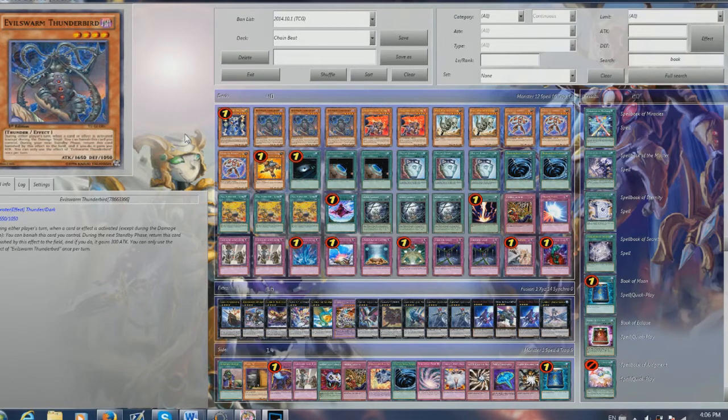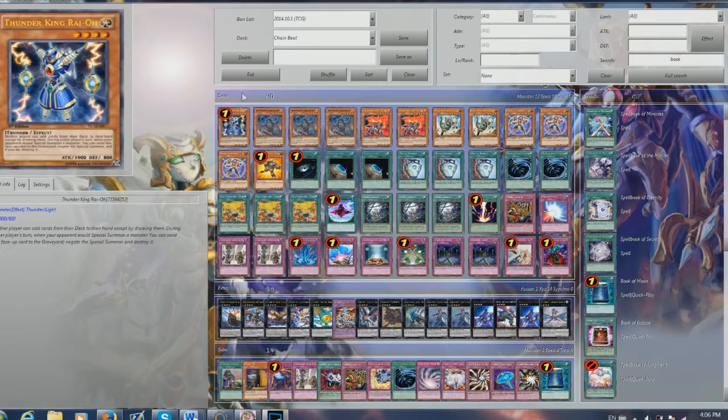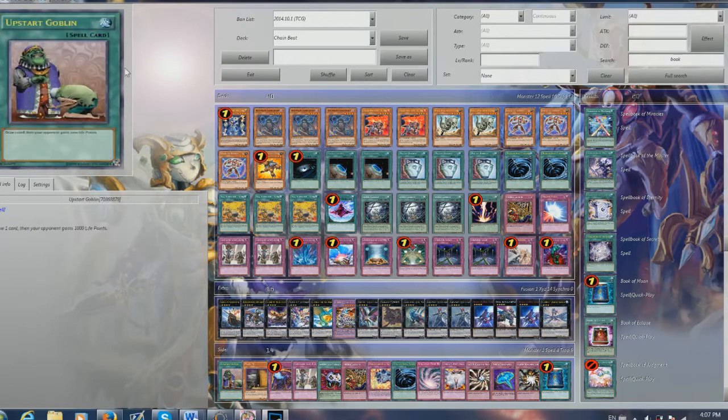If you guys don't know what Chain Beat is, it's basically abusing the effects of Thunderbird and Rabbit to outchain your opponent so that you gain free advantage. They run out of card advantage, and then you eventually overtake them and win the game. I'll go over all the cards, explain what they do.